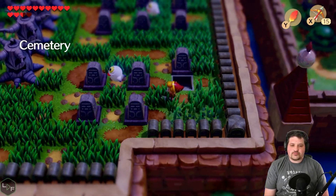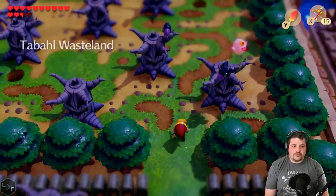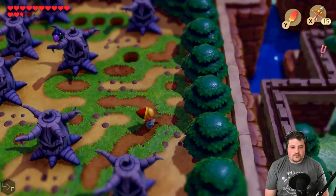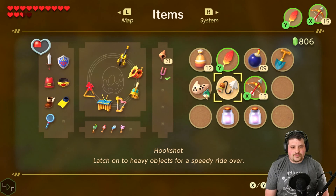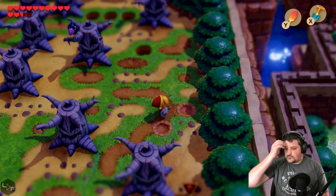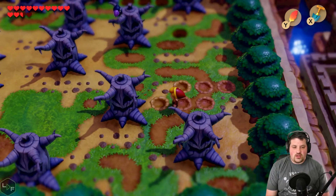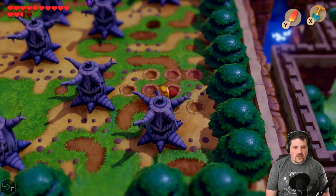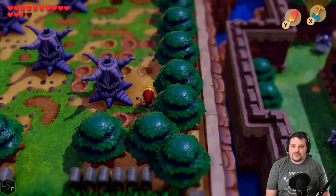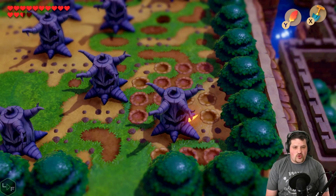I wonder if we could go back there. Do we do more damage now to these enemies? We knocked him really, really far back. If we don't one-shot enemies now I'm going to be very upset. There's another seashell around here.